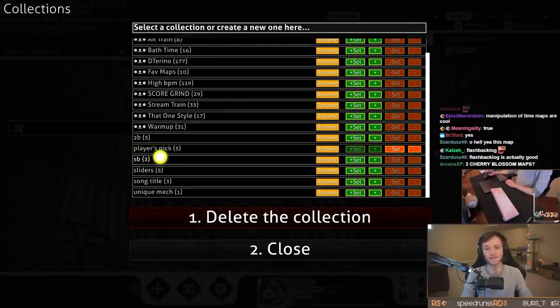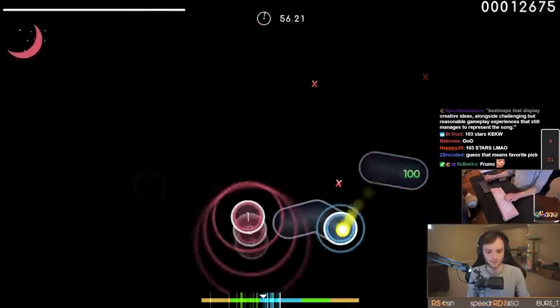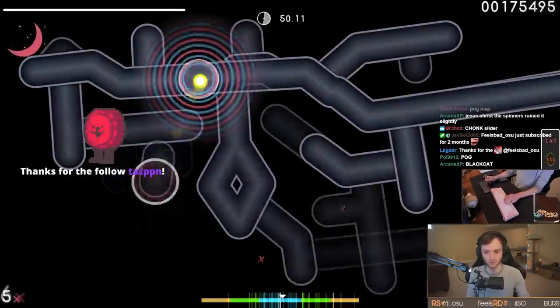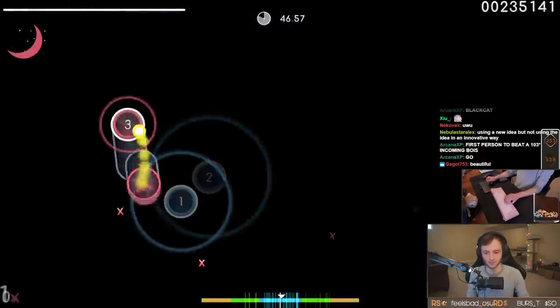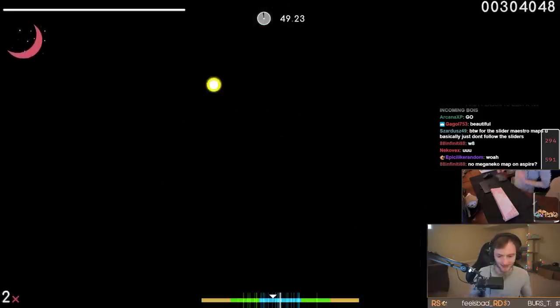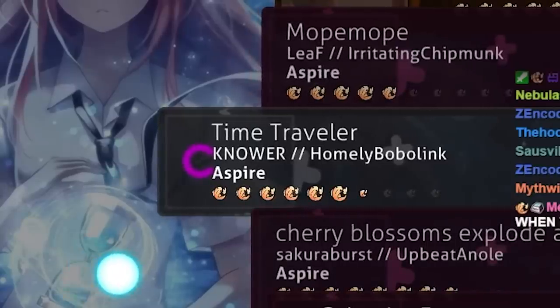I wish the whole rest of the map had more of that ending. I'll be interested to see what the other 2B maps are. Flashback Log — this is the first one in the player's pick section. Does anyone know what that means? Because I don't. This map is likely corrupt — restart. God, this is really hard. Okay then, I like this one — this might be the hardest one to play so far though. Damn, I actually like that a lot. Wait, is it not over? I heard a hit sound at the end — sounded like it was way off in the distance.